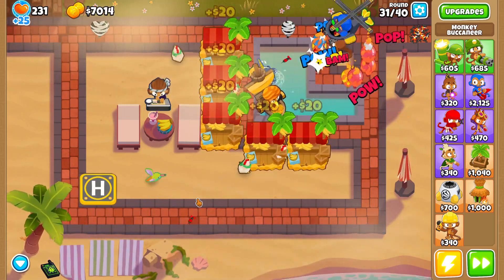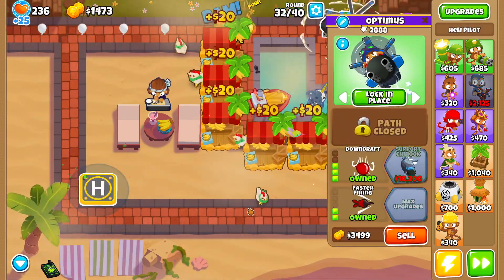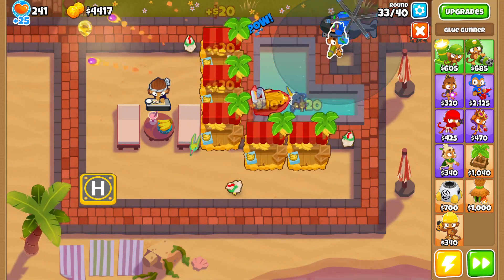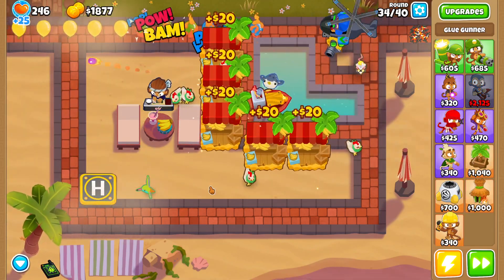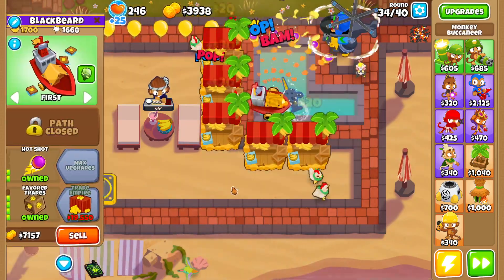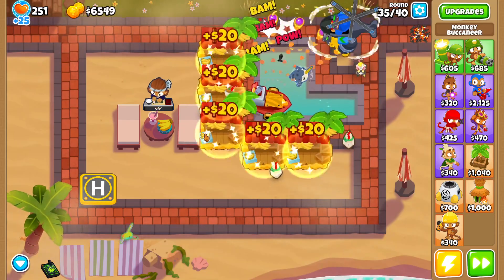Technically, you could do this with just a few thousand dollars, but that would take forever. We'll make the heli pilot a 0-3-2, and we're going to preemptively sell the dart monkey. Where the dart monkey was, we are going to get a 0-3-0 glue gunner just to prepare. Since I'm sure most of you will have less monkey knowledge than me, I'll call it quits on farming now so you can catch up in total money.